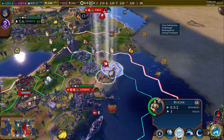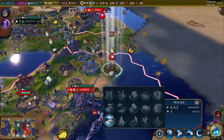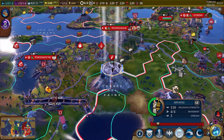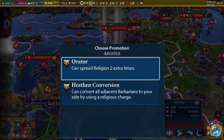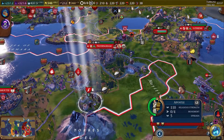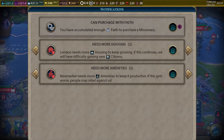We wanted to get the aluminum with our builder here. I think we have to destroy the farm first before we can get anything else. We also got this apostle that we had gotten before we started — we're going to be able to spread the religion two more times. We've got a violent storm we already know about, and we can preach with the missionary.